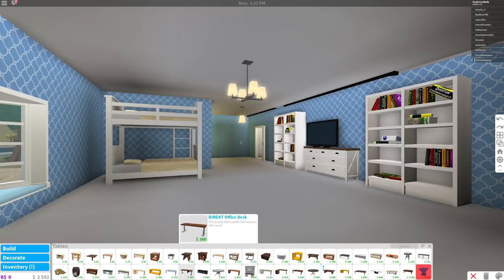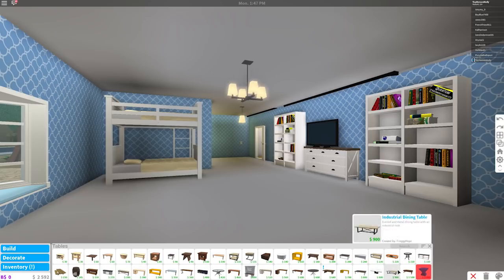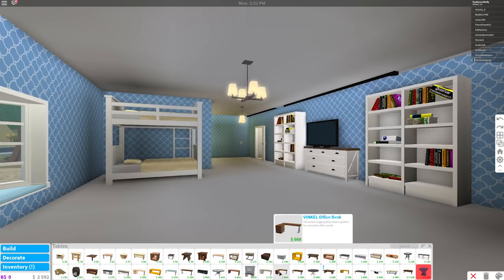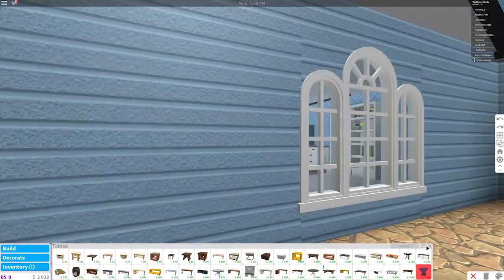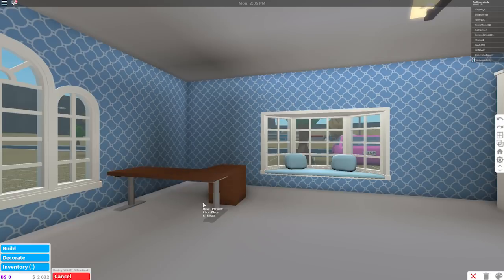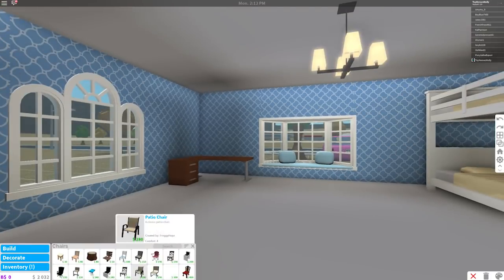A rustic desk — no. A TV stand... well, I guess this kind of matches. What is that — a festive table? I thought that was a hot tub! Don't they have any other desks? Dining table... industrial desk. Don't you hate when you can't find what you want? I think this one might work! Okay, where should I put this? We can put it over here in the corner — R for rotate. Perfect! Now she needs a chair.